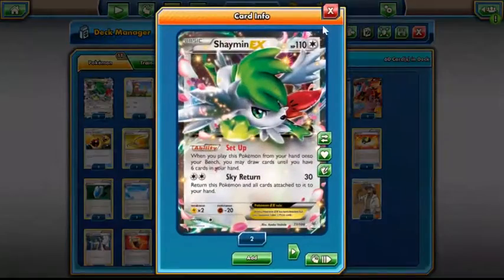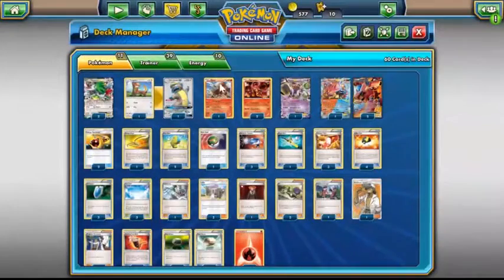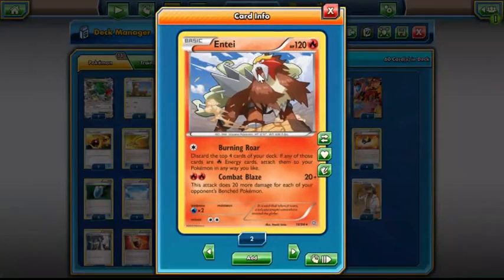I play two Shaman — you really have to play Shaman in this deck. I play one Entei: Combat Blaze does 20 plus 20 more for each of their benched Pokémon. It absolutely wrecks Rayquaza and bodies Rainbow Road, helping you trade really well. I wish I could play two Enteis. That's why I play Super Rod — so I can bring it back — because I think this card is amazing right now.